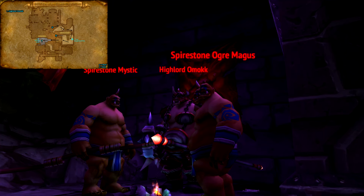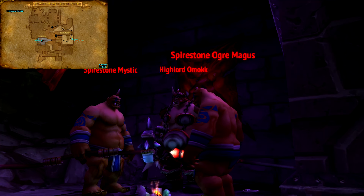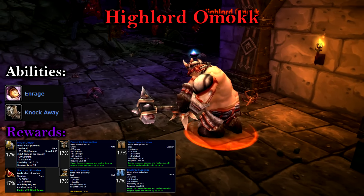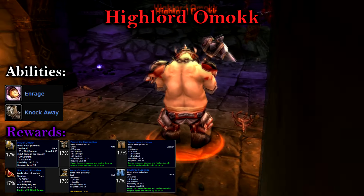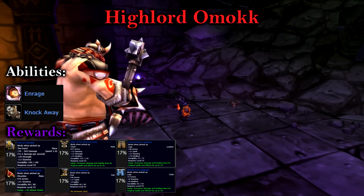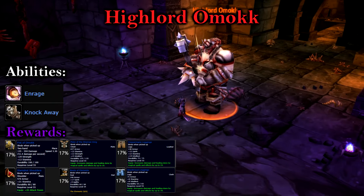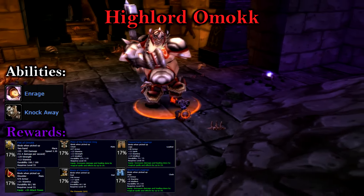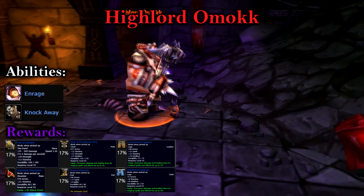In the corner of the First Room of Ogres, we see Highlord Omok. Just like the Butcher, Omok is another trivial tank and spank. Omok comes with two abilities: Rage, which increases his attack speed and attack power for a short duration, and Knock Away, which just launches the target back a short distance. As long as you haven't pulled Omok to a cliffside, you should be okay. Otherwise, Omok is quite easy.